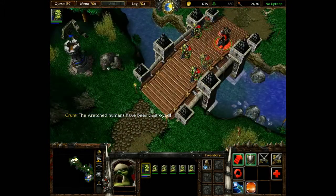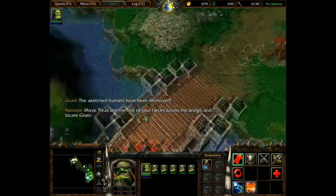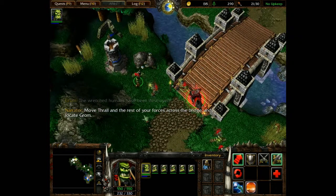The wretched humans have been destroyed. Move Thrall and the rest of your forces across the bridge and locate Gronk.